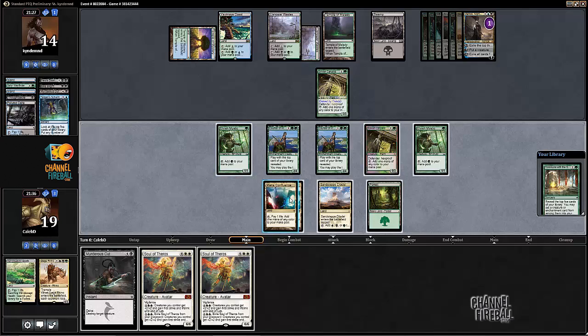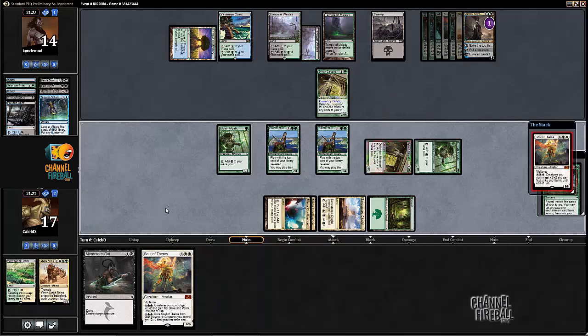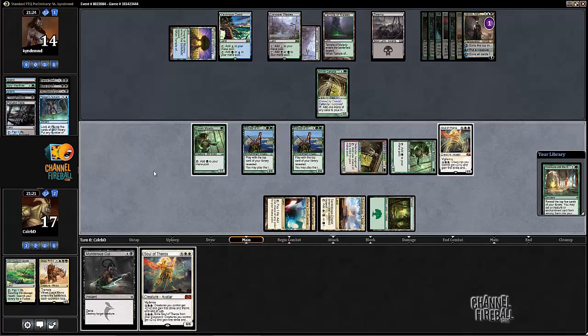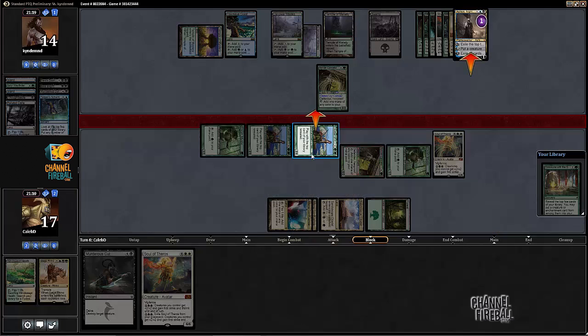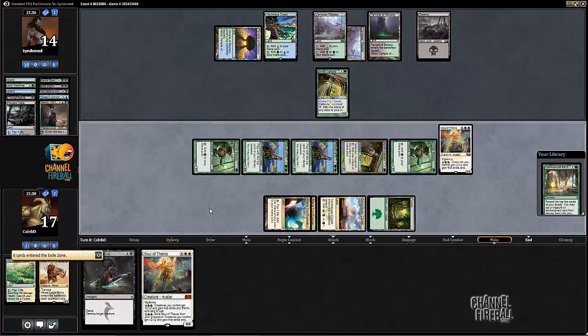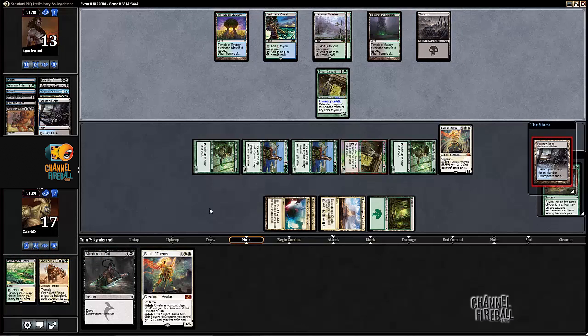There's only one counterspell that would have hit it, but I don't think there's a reason to hold it for the second main phase. If I did this attack and held an Elvish Mystic back then he kind of knows that I have a purpose for that other Elvish Mystic, and then Bile Blighting them seems a little bit more lucrative.